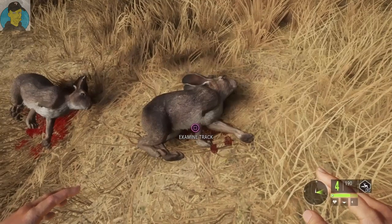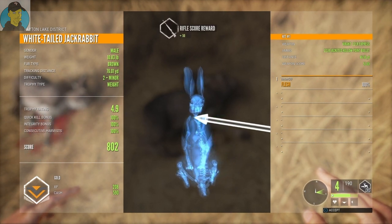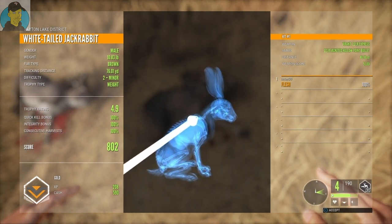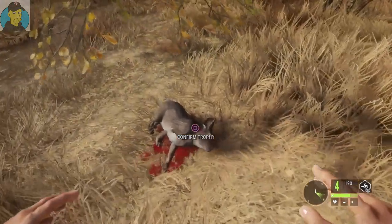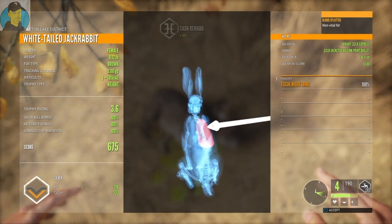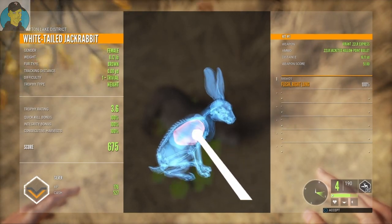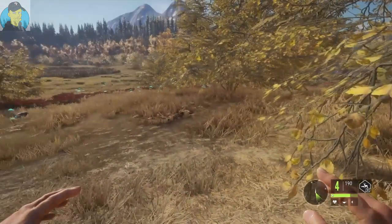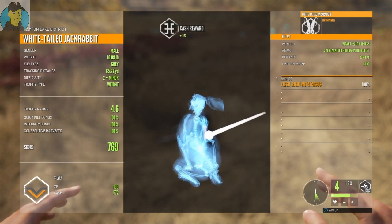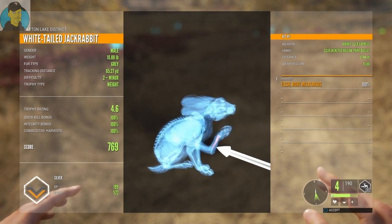Let's go ahead and pick these up — he's a pretty big one. Gold trophy rating 4.9, 10.83 pounds, little brown fur type. We just missed the spine but it didn't matter with a little jackrabbit. This is the one that flipped up in the air — cool! This one looks smaller, a female, 8.12 pounds, trophy rating 3.6, it's a silver — got it in the right lung. The .22 is just dropping them in their tracks. This third one, trophy rating 4.6, male, a little over 10 pounds, silver — we actually got it in the foot, but it killed it immediately. Not complaining!